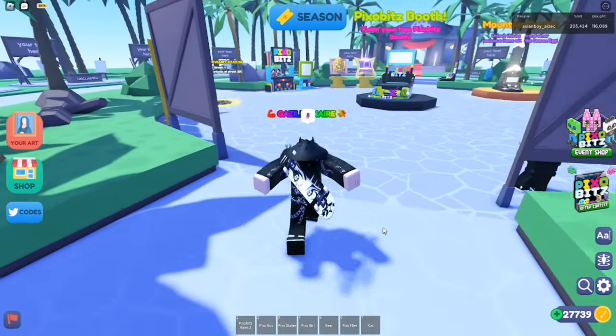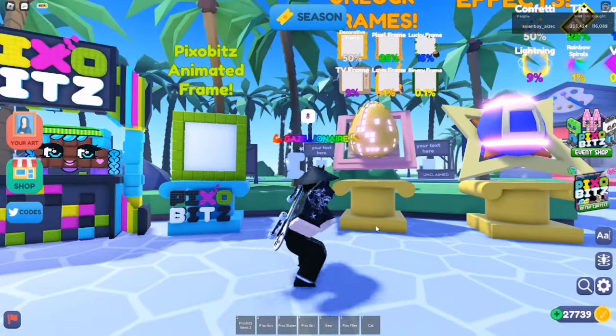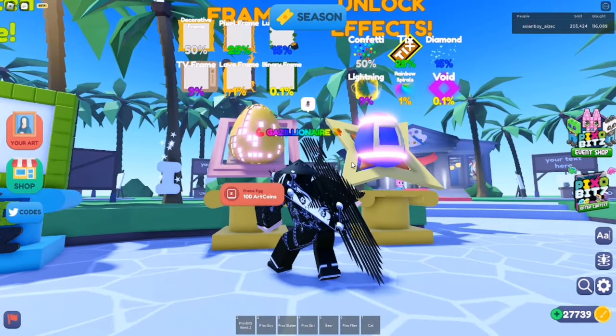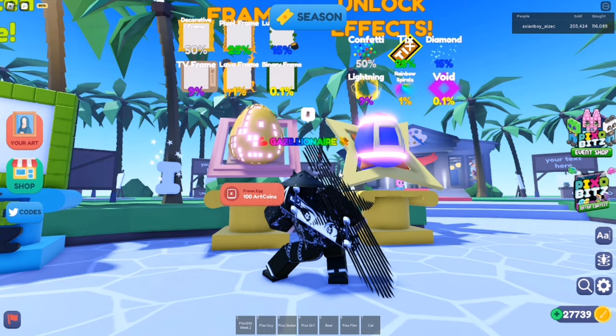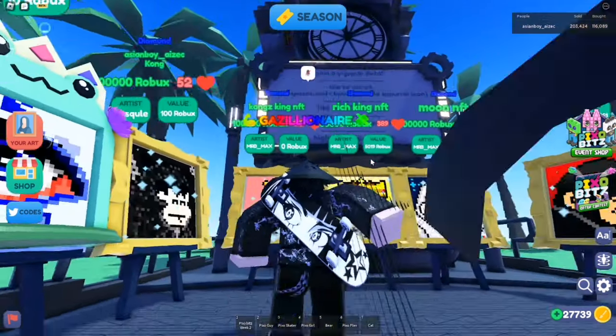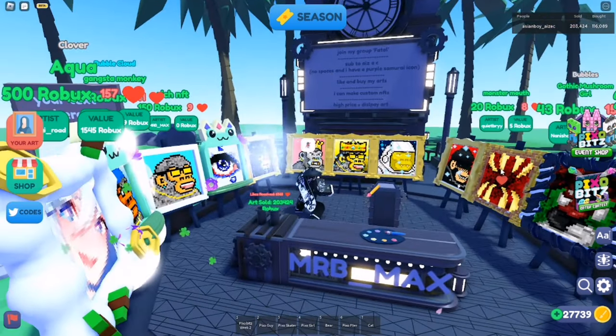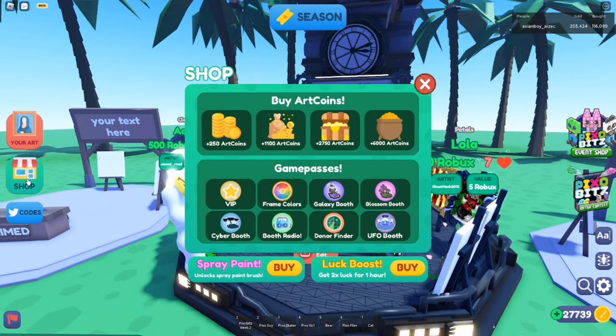Now let's talk about frames and effects. Don't waste too much Robux on these because you can better use it on auction. I recommend buying only one effect and frame per art. Make sure to have a good description on your booth to show what you do or what you're going to use the Robux on.